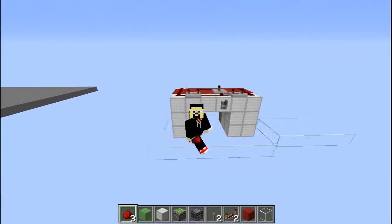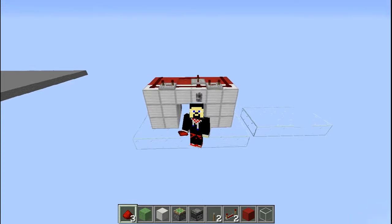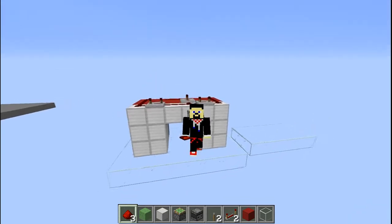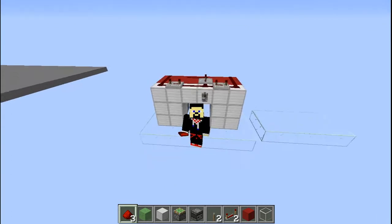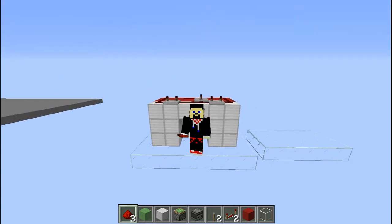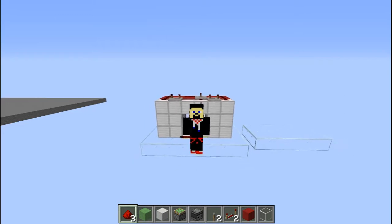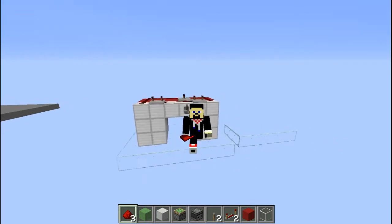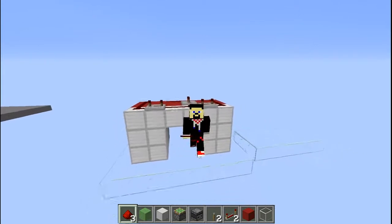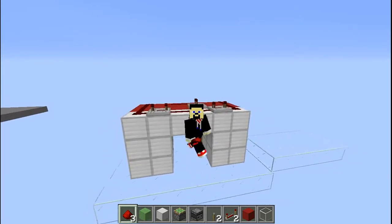Hello everyone, this is Hashtag and today is a very short video because today is a very busy day for me. I'm going to be showing you how to build this door. It's a very short door and it's called a flush-with-the-wall piston door. It's a hidden door and it's a very cool door, but at the same time very short.